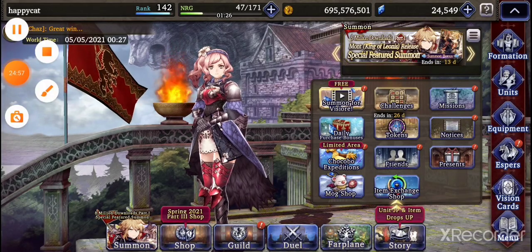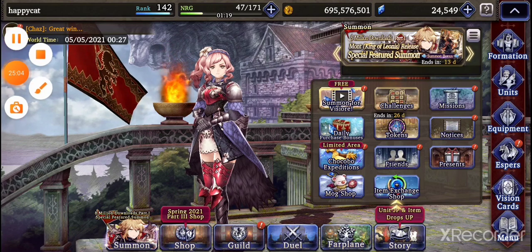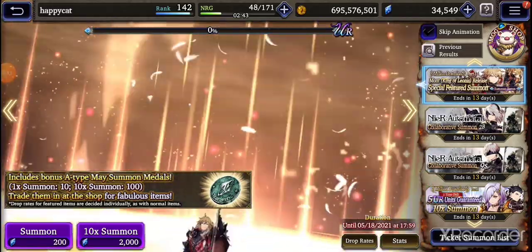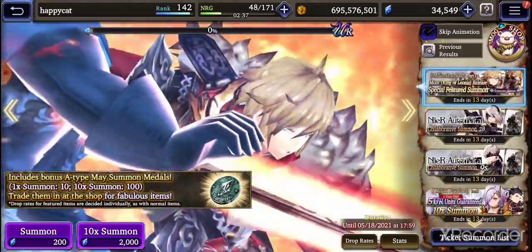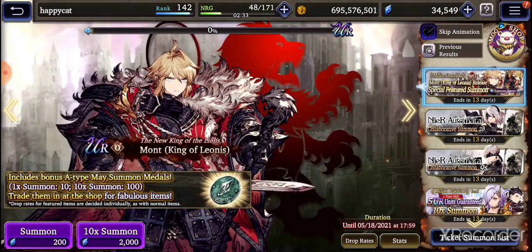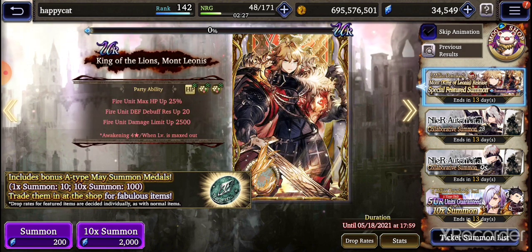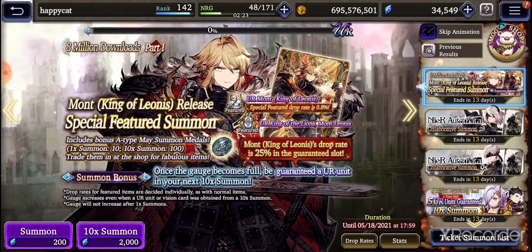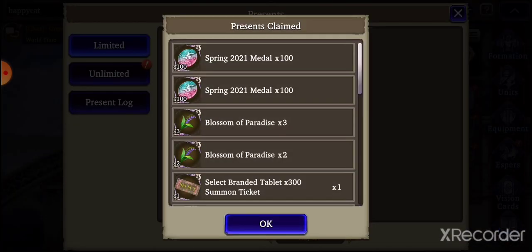I'm gonna pause the video for a second and then we're gonna go get some Vizior — we're gonna pull the Mont banner once and see if we get it and that's it. There wasn't anything good in the special shop, so no need to review that. Basically if you pull 20 times — that's 40k Vizior — you will guarantee to get Megamont. I'll have 40k by the end of the week, so I do have the capability of getting Megamont should I want him that badly. There's the King of Lions card — here we go.